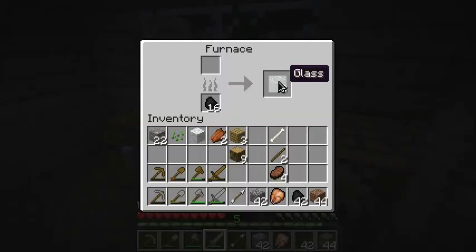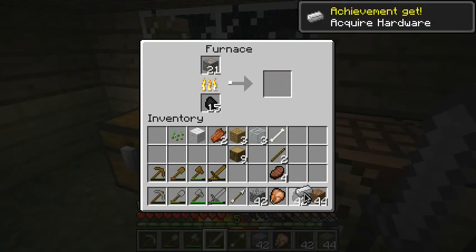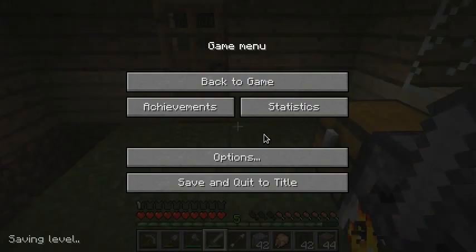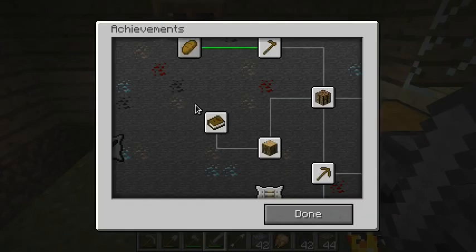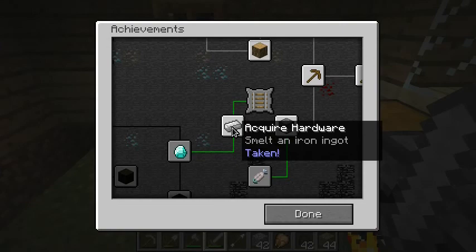So we've got our iron here. Will it smelt? Like the Will It Blend guy — yes, yes it will smelt! So I'm going to get some kind of iron here. Iron or steel, one of the two. Iron — yes! Achievement get: Hardware. So let's have a look at the achievement table and see where we're at. Smelt an iron ingot — taken.